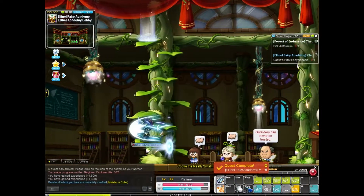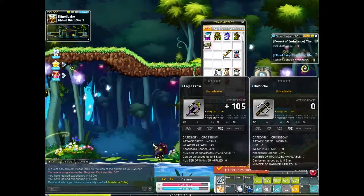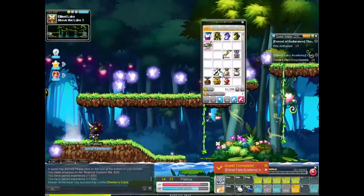Later on you'll move on to the Elinel Academy. You'll then have to go and collect a book that went missing. Following on from that you'll have to collect 20 pieces of paper dropped by the fairies in the map before the entrance to the academy.